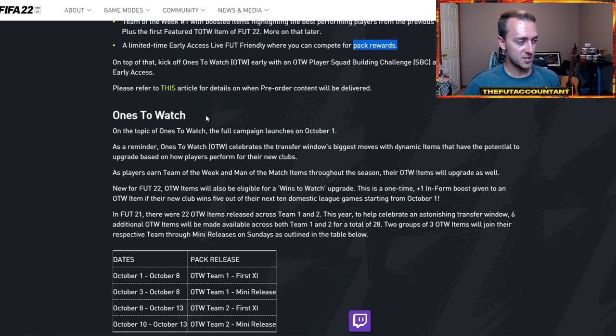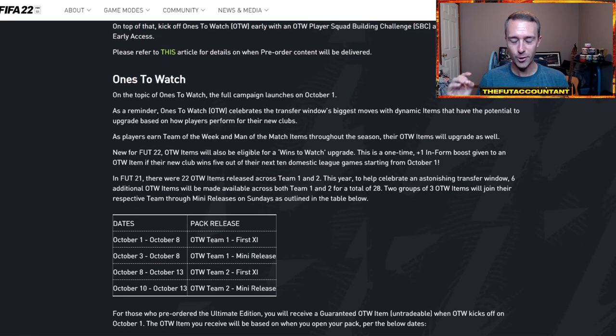Let's go on to Ones to Watch, because there's some interesting things as part of that promo. As you guys know, it was a crazy transfer window this summer and EA is doing something to recognize that. In FIFA 21 last year, there were 22 Ones to Watch items across team one and two. This year, to help celebrate an astonishing transfer window, six additional items will be made available across teams one and two, for a total of 28.